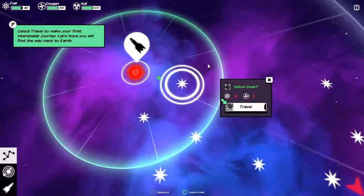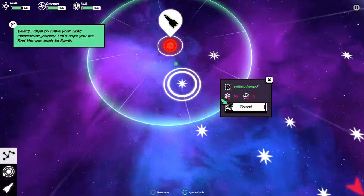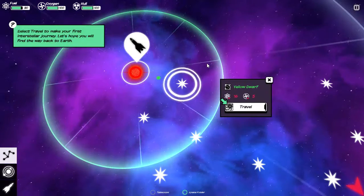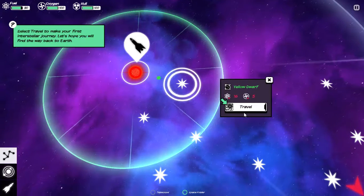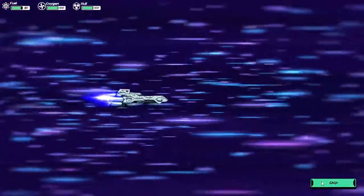There are yellow stars and yellow dwarves, and there are also red dwarves and red giants. There are also black holes and supernovae I think. Those are all a bit different. We'll travel to this yellow dwarf. The thing is, you really have to pay close attention — there are random events and all sorts of things.